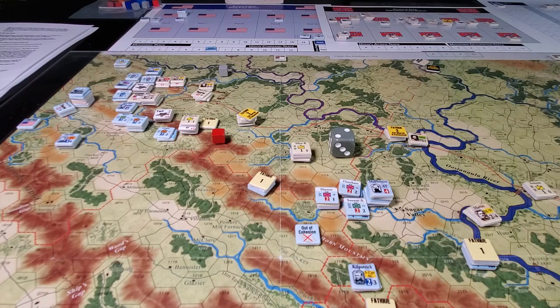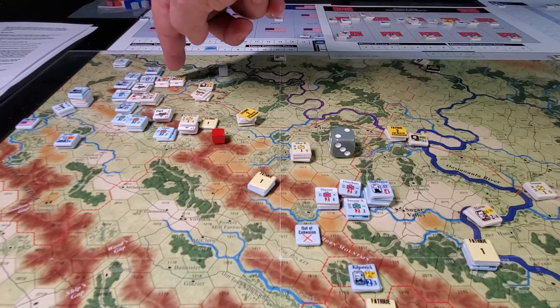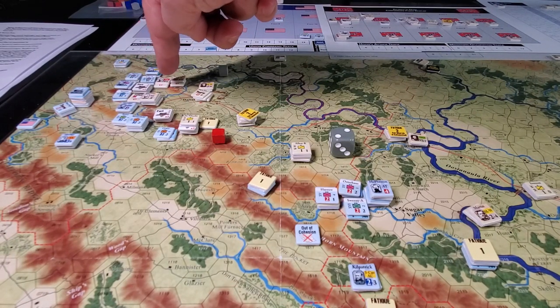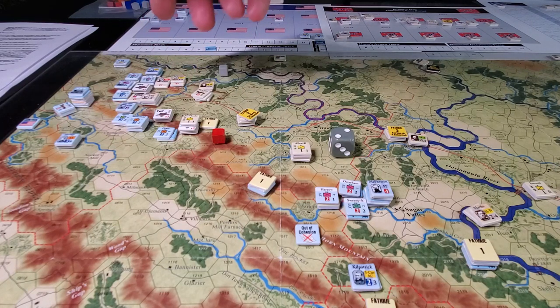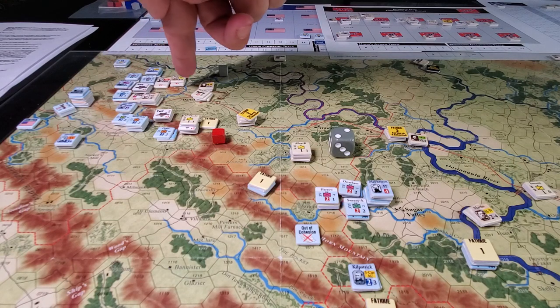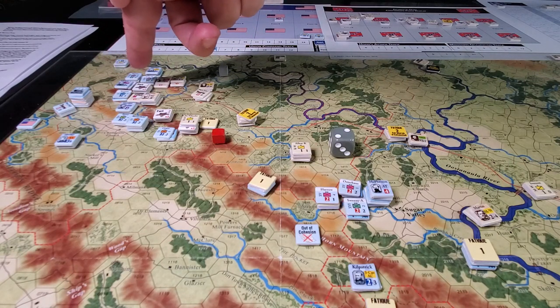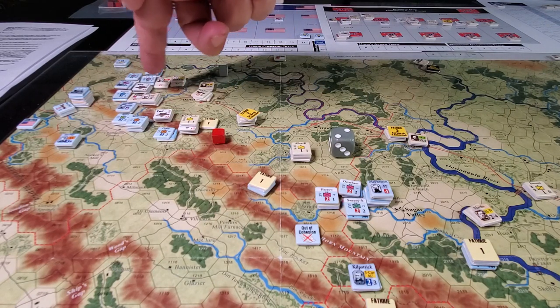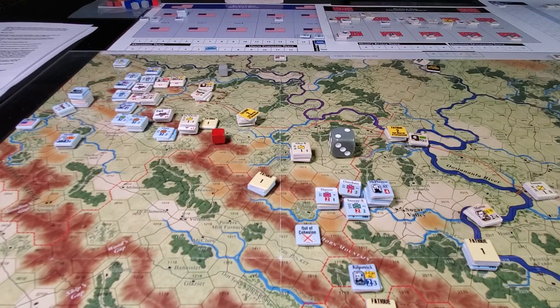I think the sooner turns end the better for the Confederates, but the flip side is should I take advantage of this single initiative. I said Hooker - that's Hardy, my apologies - so I could activate Hardy and begin withdrawal. But we'd then expose ourselves quickly to some hefty forces, and I'd really only be able to move behind this river as a staging area, so maybe I'm better off waiting.